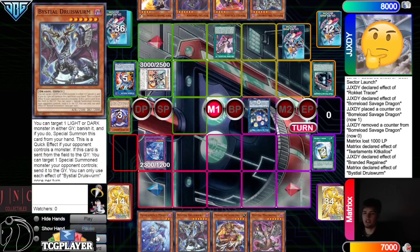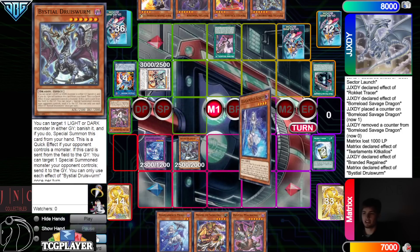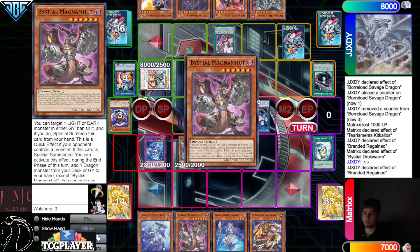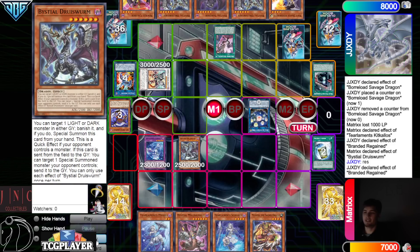Kakalos effect — they chain Regain to summon out Magma Mutt. Change Druis Worm to try to banish the Magma Mutt, and they said that's fine. Banish Kakalos, go search. New chain link: activate Branded Regain, put back Magma, draw one. Imagine if they drew Magma there — that would have been dirty.